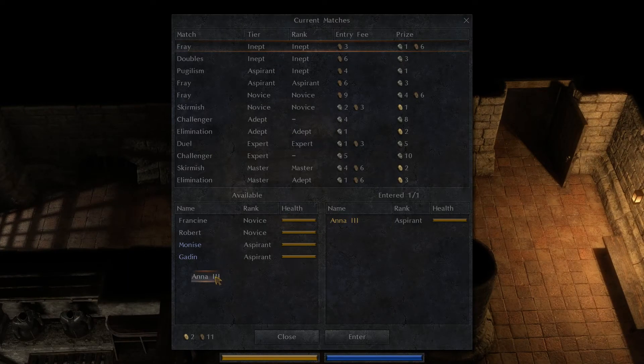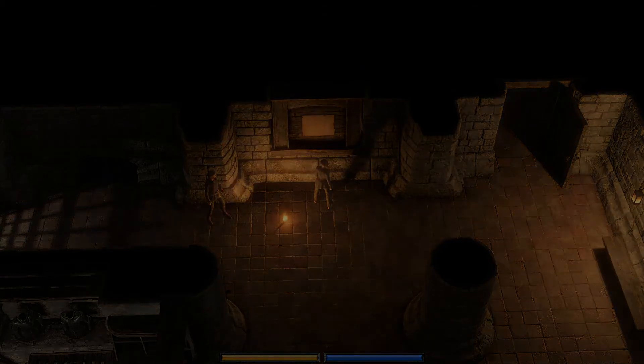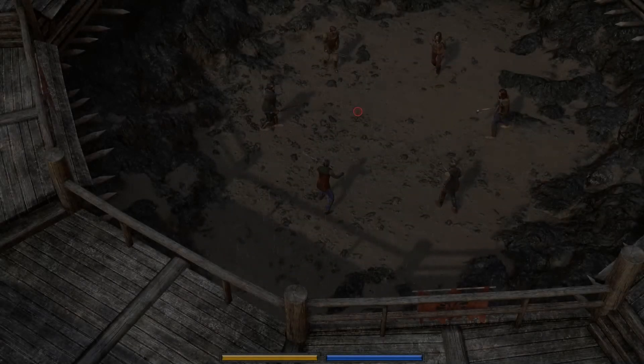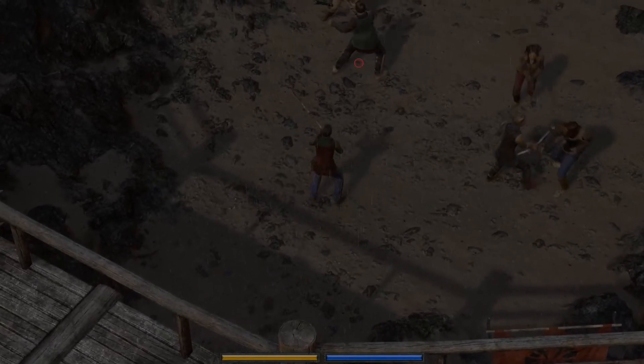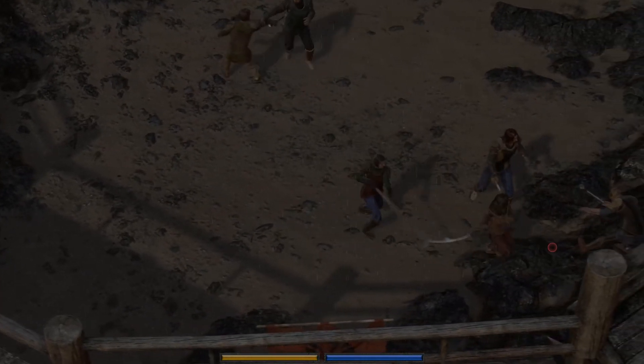So that's that taken care of. Who is next? Francine. And everybody's at full health again. Awesome. Francine — ooh, novice fray. Yeah, we can send you into a novice fray. We just need a better weapon for Francine — that was the thing I was forgetting. One of those bardiches would be quite nice.